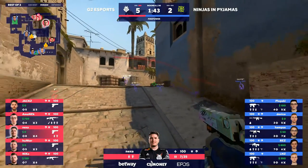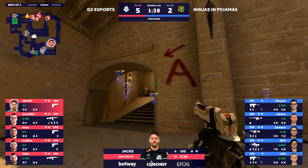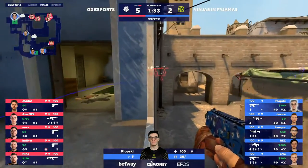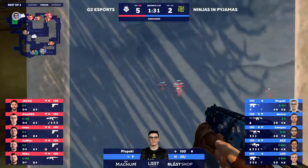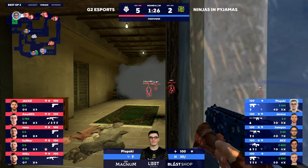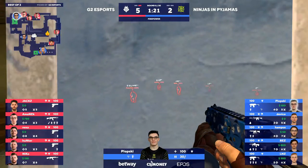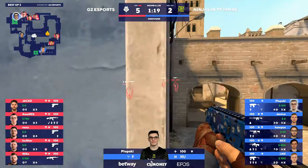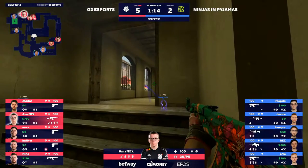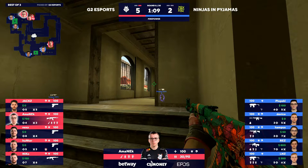NIP stave off disaster for the moment. G2 put into a desperate buy scenario — three deagles on Jacks, Nexa, Hunter, two AK-47s — but really hurting on utility and nades. It looks like they're just going to fall into an easy attack of this B bombsite, easy execute. Jacks lurking over towards A baby with the deagle, able to pop up the ramp and get a kill on an unsuspecting player. Pops — got to be careful though, if he goes down in this position, he's the only one at the bomb site.